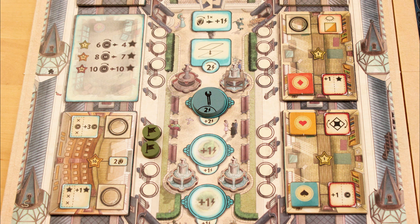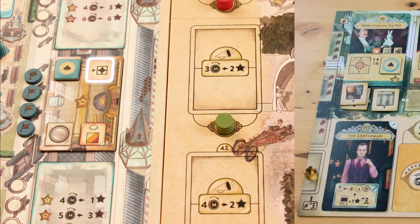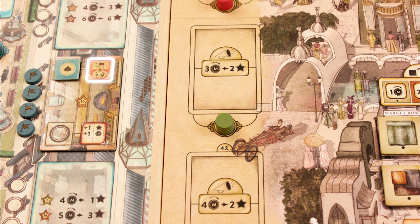You can also move your academy marker from its current slot to an empty slot when you take the practice action. The practice rooms introduce new icons to Trickerion that confer some never-before-seen benefits. This icon means that when you prep this trick, you get an extra marker on it. This one reduces the number of action points it costs to prep this trick, to a minimum of zero.